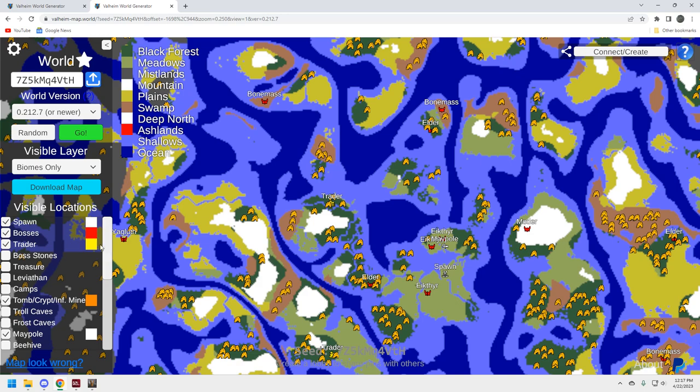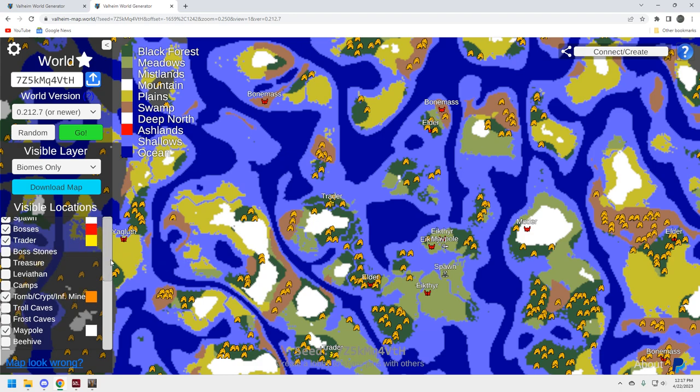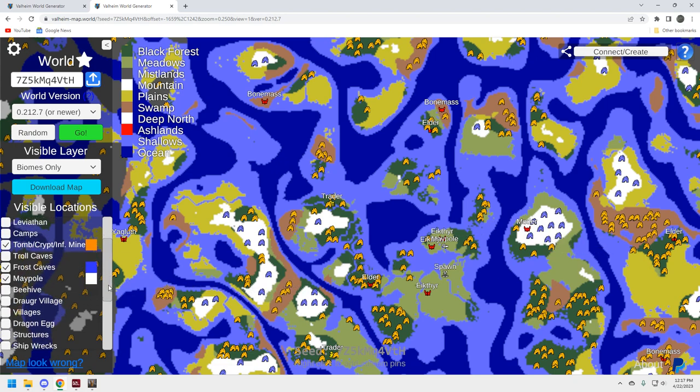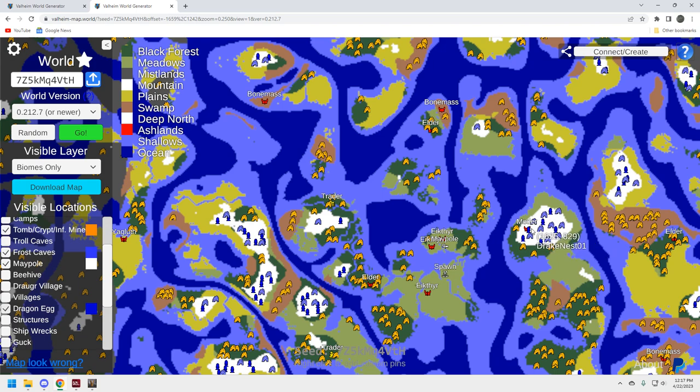Let's take a look at frost caves. Ideally you want your frost caves on the Moder mountain and dragon eggs close by. Plenty of frost caves over here — I don't think you'll need any more than that, that's a really good Moder location. For dragon eggs, not bad: you've got one right on the Moder mountain, and enough nearby — you need three to spawn Moder. This is a really good Moder and mountain biome location, hopefully with lots of silver.